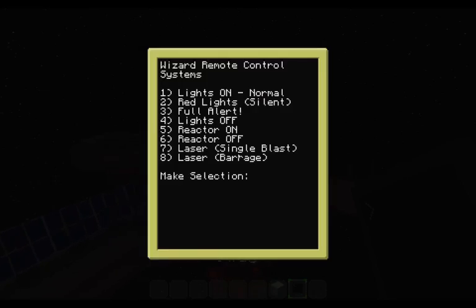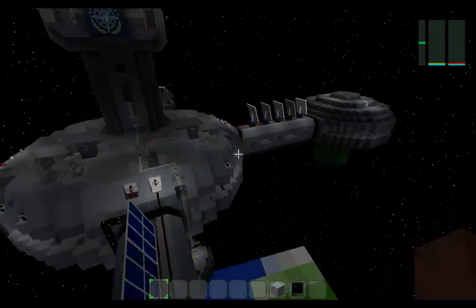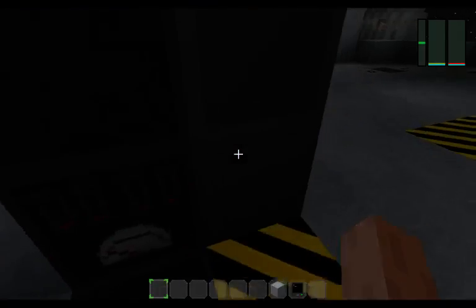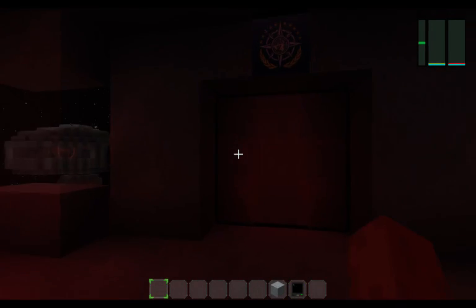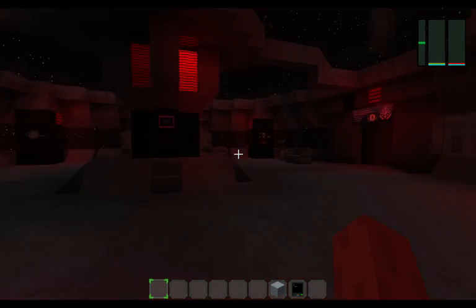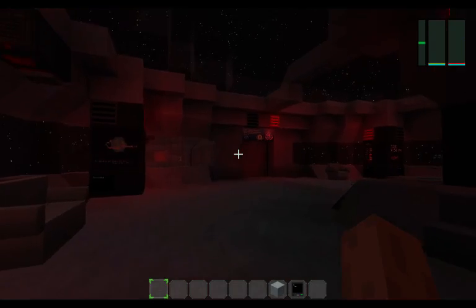So there you go guys — a fully functional base with a lot of stuff to do and see. Let's go back to the regular lights very slowly, and now let's go back inside the base again. You can see the regular lights coming back on. This is the base on red alert from the inside — it's looking really neat, with the moon spinning. I really like the effect.